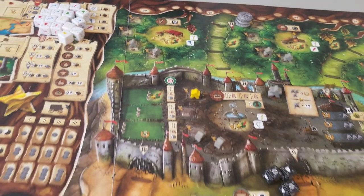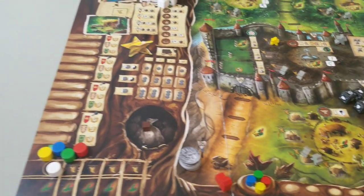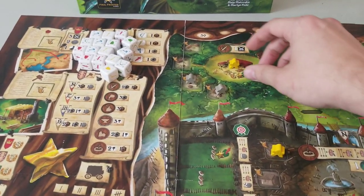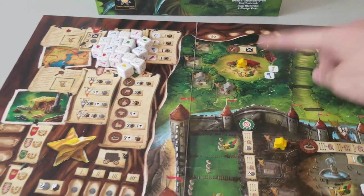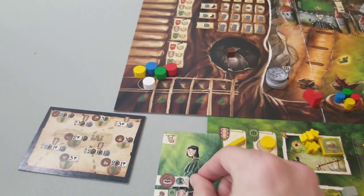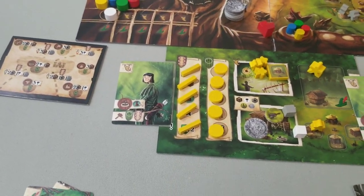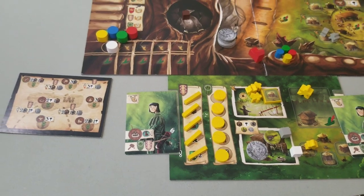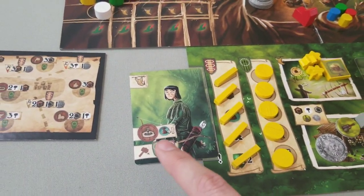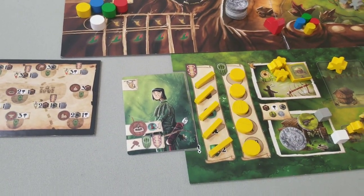Weapons are crucial to Robin Hood and the Merry Men because you need to be able to fight during your hero phase. If you wanted to gather a weapon without a hideout card, you go to the main gathering site. When you do, you must play a card into your passive pile — essentially saving it for a later turn. This is important because later in the game you may want that specific action but not have it in hand.